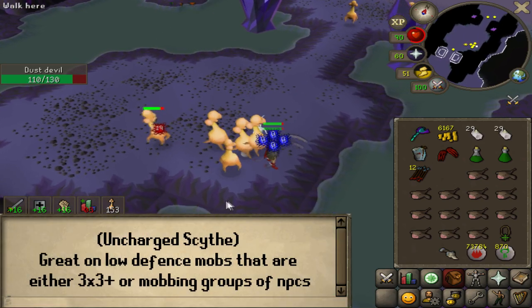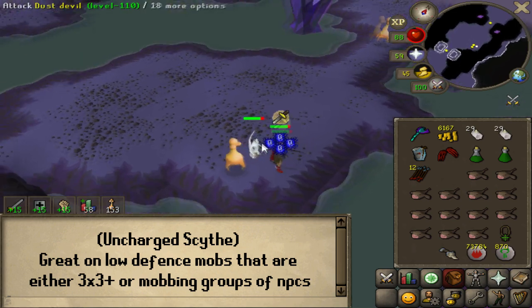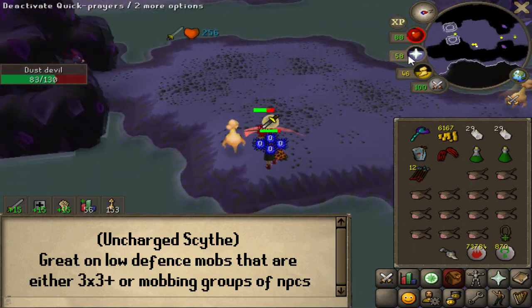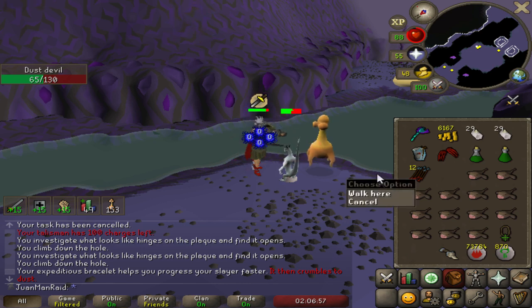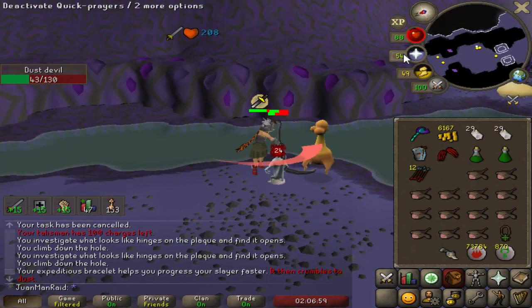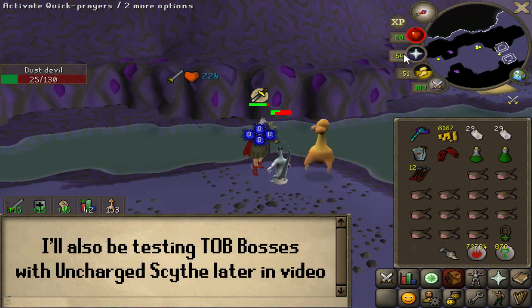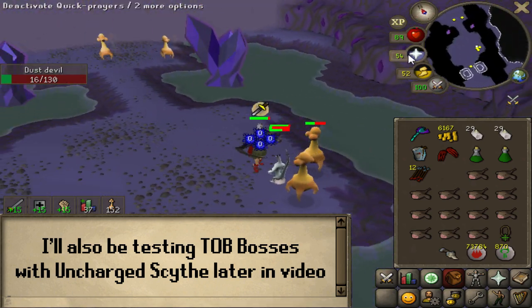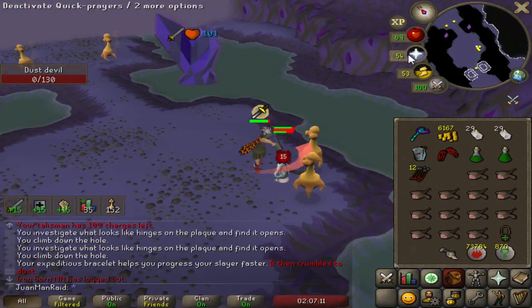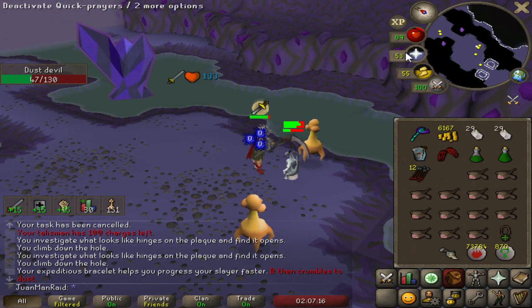Whether you can mob multiple mobs with low defense, or just a large mob like Gargoyles that has low defense. I'm going to experiment with the Uncharged Scythe and go train my Slayer. I'm working towards 95 Slayer and also Avian Seeds tasks so I can go for the Orbital Chestplate. Once I wrap up the Slayer and get the Orbital Chestplate and 95 Slayer, I'll definitely be charging the Scythe — and we'll be getting even faster speedrun times.